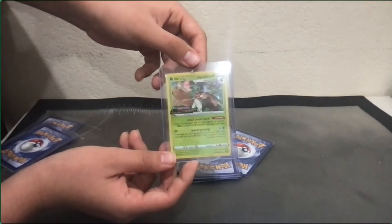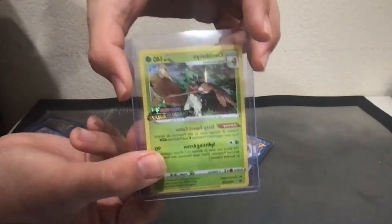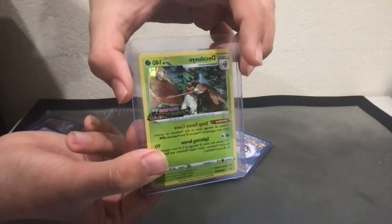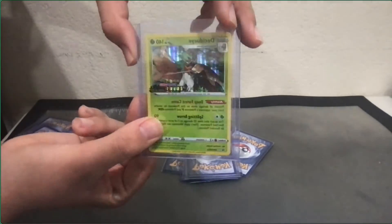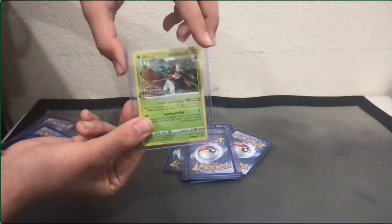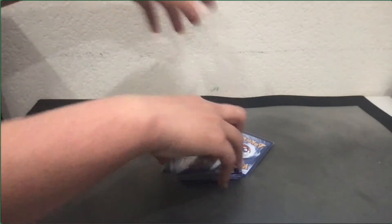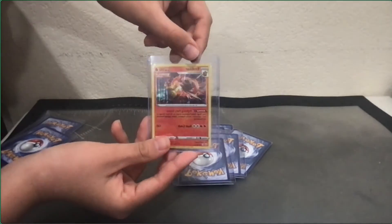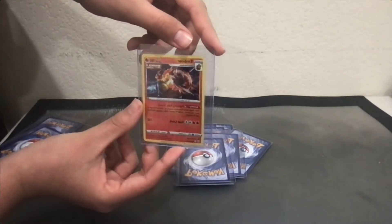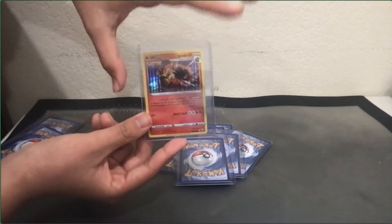Holo Decidueye — and it's got the Darkness Ablaze stamp on it. This is like my favorite Pokémon when the Alola region just came out. I know, and plus it's grass and ghost — it was a pretty powerful combination. All right, next one — holo Emboar single strike. This card is worth three dollars.